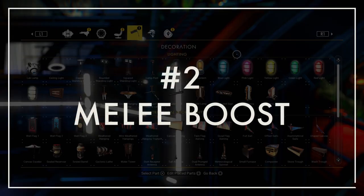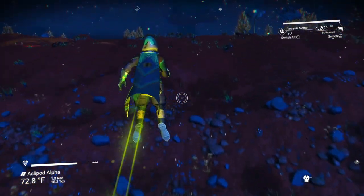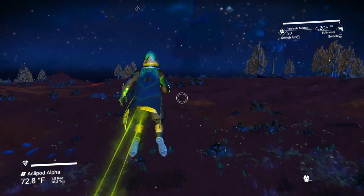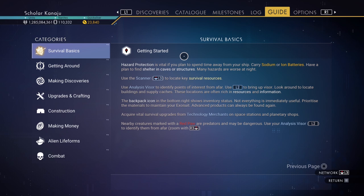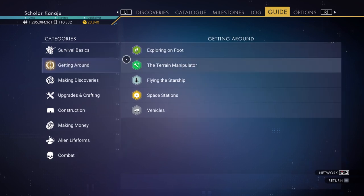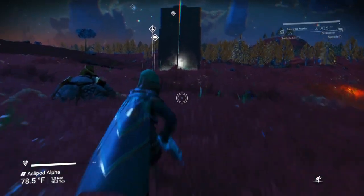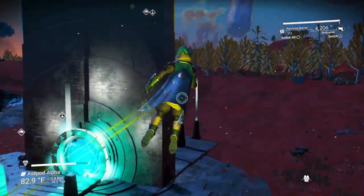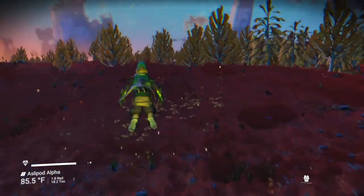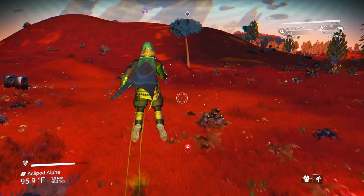Number two: the melee boost. I know the majority of you wouldn't dream of exploring a planet without this move, so it probably shouldn't count as a secret feature. However, if you think back to when you first started playing, it's never tutorialized or mentioned in any of the game's documentation. You either figured it out by accident or learned it from someone else — a friend or through a video. While it may have started out as a glitch of sorts, with the next update came player models and with those an actual animation for the action, marking it as an officially supported feature.